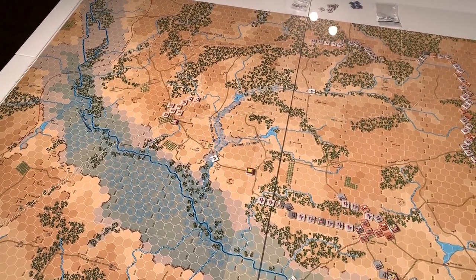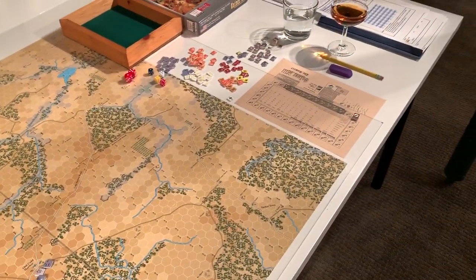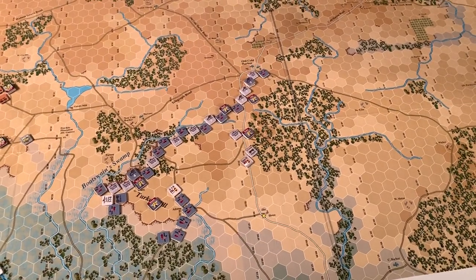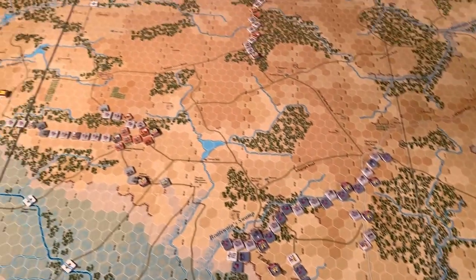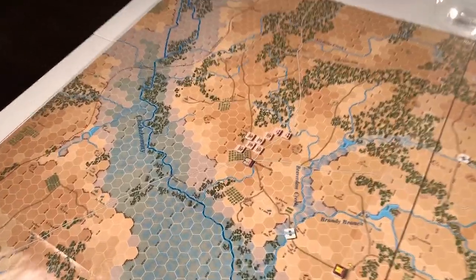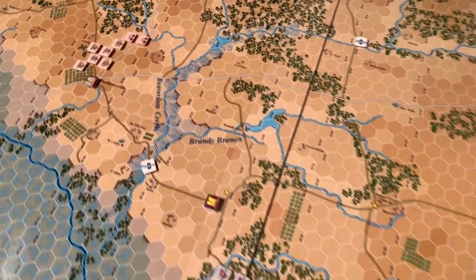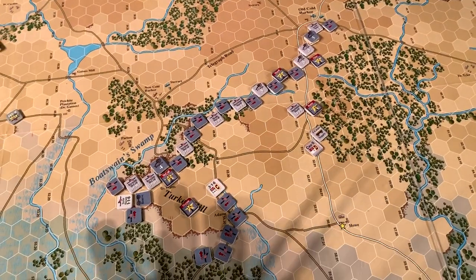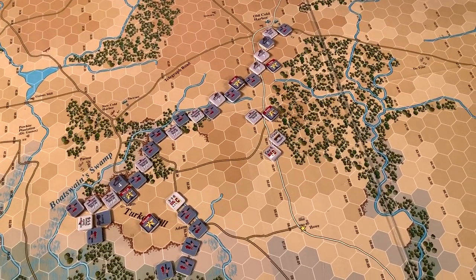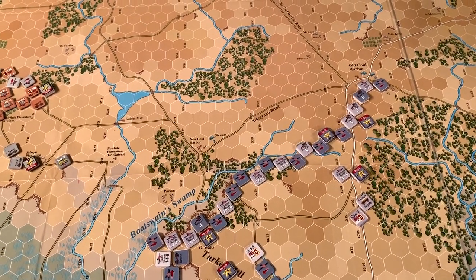This is going to be a problem. With Longstreet's entire division sitting over there, I don't have endless time. This is a two-day battle and this is the last day. My chances of breaking the Union line and destroying the Fifth Corps have to happen today. The Confederates have the numbers to do it, but not really without Longstreet's division. Lee needs to bring it all to bear at once to have a real chance of breaking through, crumbling part of the Union position, getting into those victory point locations, and inflicting the casualties needed to get a victory.